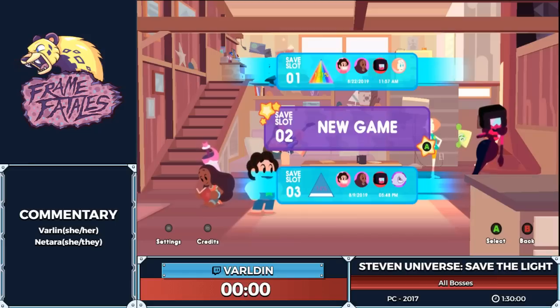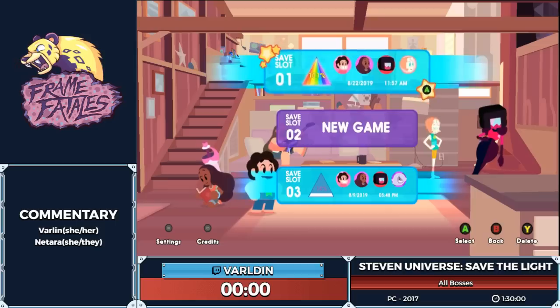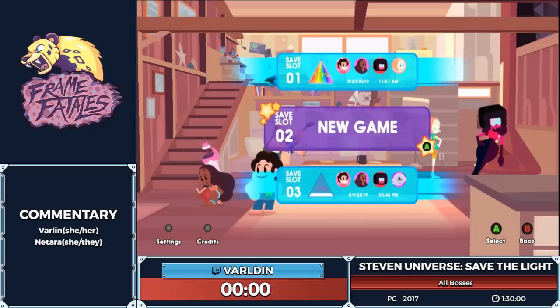Hello everyone, I am Varlden, the runner, and my name is Natara, I'm going to help commentate. Before we begin, I just want to say there was a prequel to this game called Attack the Light. You don't need to know it to appreciate the game. Basically, in typical cartoon kid show fashion, there was an enemy and then we made it our friend, and the friend is a prism — so prisms are friend-shaped.